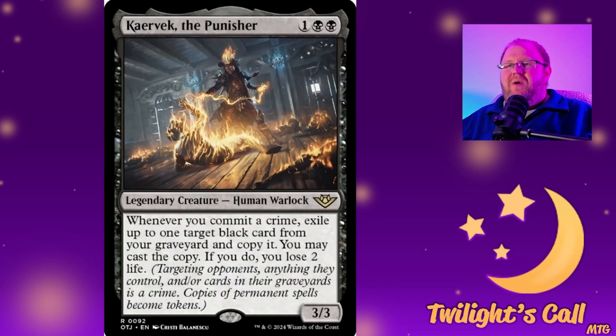Next is Karevik the Punisher for one black black — a 3/3 human warlock. Whenever you commit a crime, exile up to one target black card from your graveyard, copy it, and you may cast the copy. If you do, you lose two life. This does not have a cap on it, so if you can commit crimes repeatedly and pay the life you can keep casting copies. You do have to pay the mana cost for the copy though — don't make the mistake of thinking it's free.